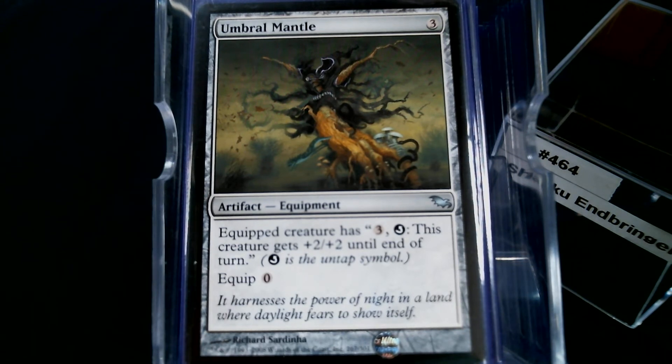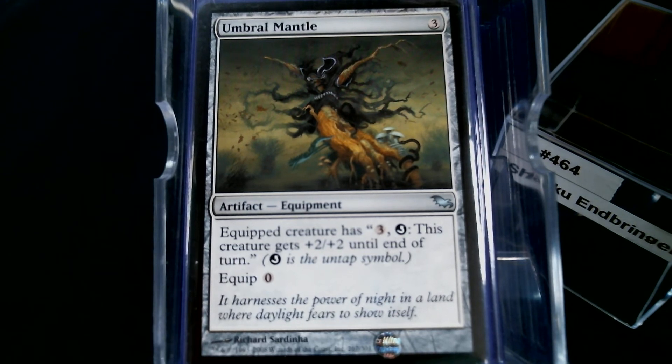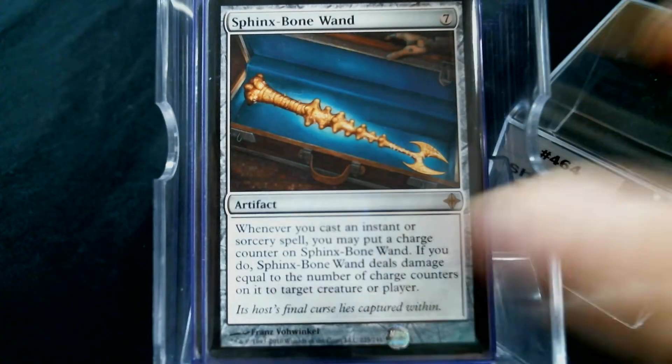Umbral Mantle is nuts here — this is everything we want to do. Spend three mana, tap to exile a creature, spend three mana to untap and get bigger, then swing. Umbral Mantle was made for Shaku.